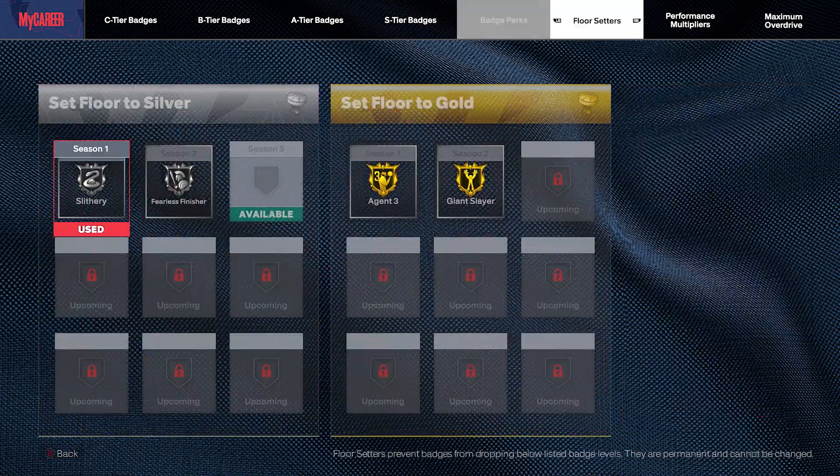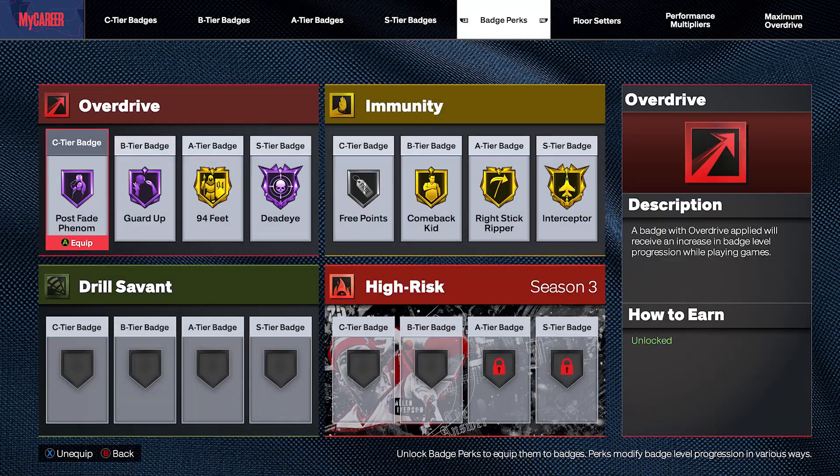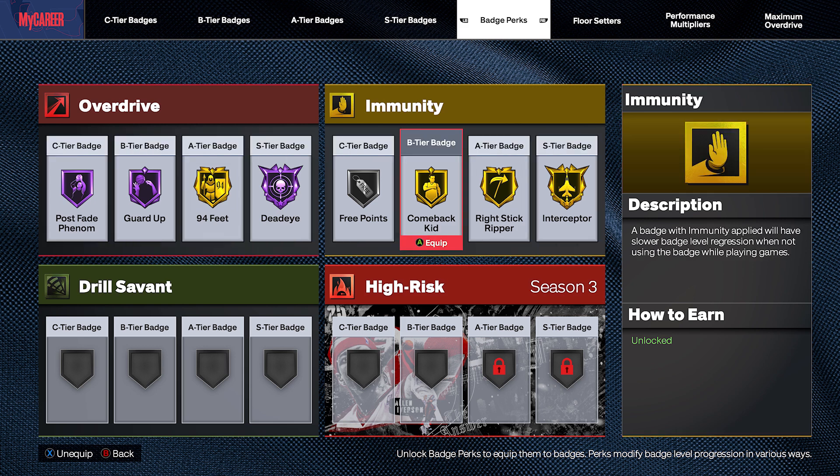How I like to use it is I put my favorite badges in there — Space Creator, Dream Shake, Midi Magician — and I got them to Hall of Fame super quick. I will probably switch them out. You can kind of use Maximum Overdrive like immunity. If you get a badge to Hall of Fame and you have it in Maximum Overdrive, as long as you do it once a game, that badge is never going down from Hall of Fame.